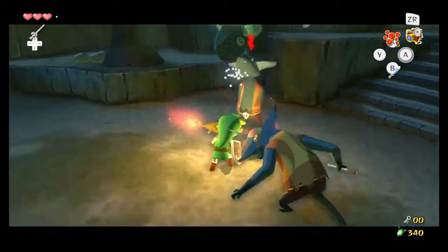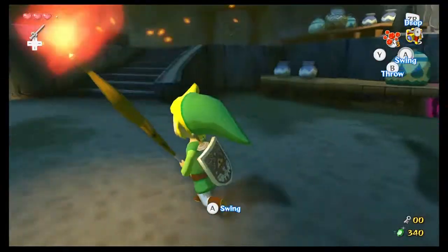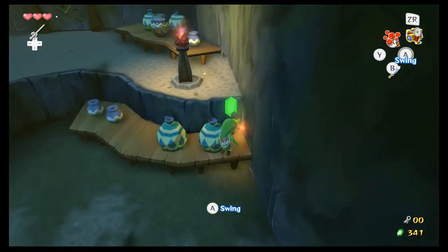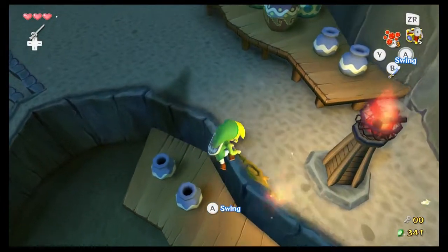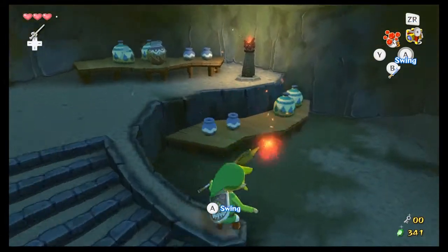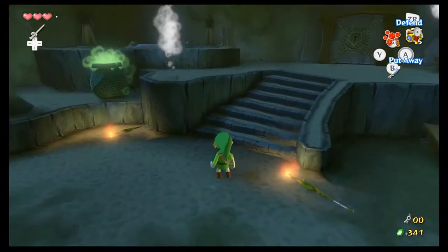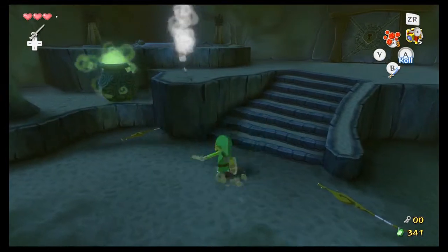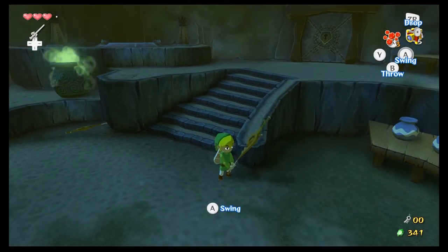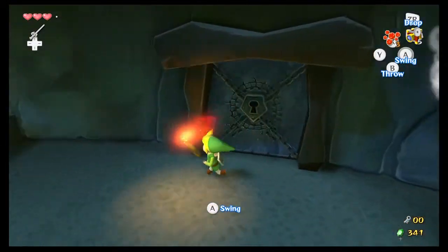One thing I definitely recommend is grabbing the stick because the fire won't stay lit forever. But if it does actually become unlit, you can just go up to this torch and reignite it. The thing I recommend is if you're fighting multiple enemies and you're worried about being hit, just do a quick spin attack. You can do it by rotating the control stick — that will clear everything around you. Sometimes when you're attacking a single enemy, another enemy can come up and hit you from behind. You can't do a lot about it, but you can spin attack and nail them before they hit you.